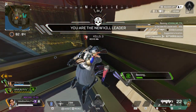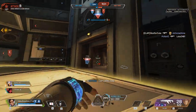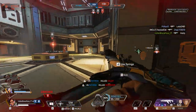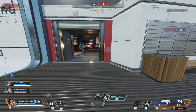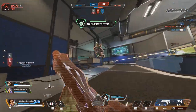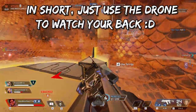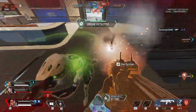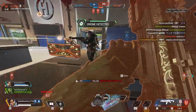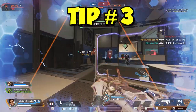Second tip: when holding down a building in ranked or the new Control LTM, use the drone to guard and watch multiple entrances. If you're watching one door, throw the drone to another door that's not in your line of sight. Once you get used to it, you can do this more efficiently by constantly switching — watch one door, throw the drone to another, then recall and switch. When placing the drone, make sure to throw it upward and into corners because it will automatically center itself like a CCTV camera, making it harder for enemies to shoot down.